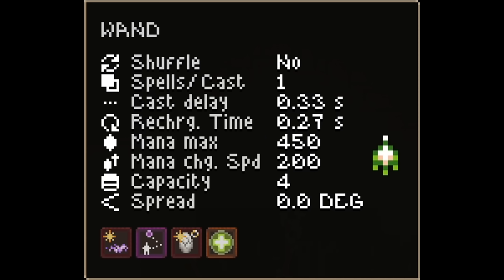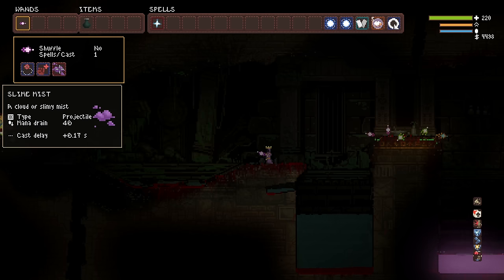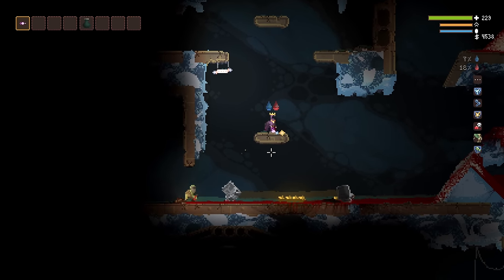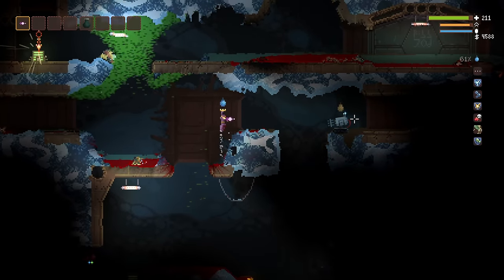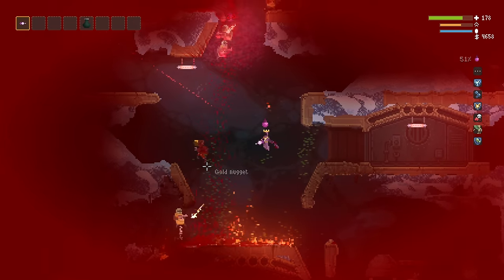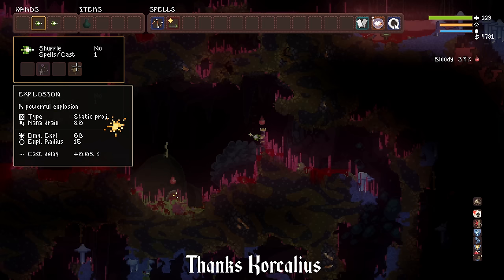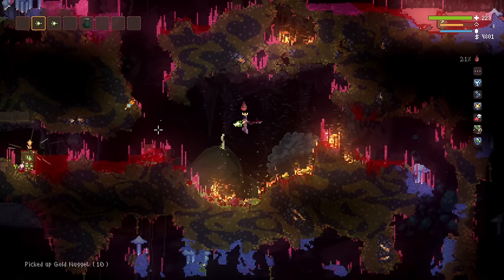Up next we have homing damage death cross - or mist. This is useful because not only does it home in and explode, but it actually does damage continuously before it explodes. As you can see, it's very effective against mechanical enemies as well. Mist works in exactly the same way except it's a little bit less effective without adding more slots and more damage.